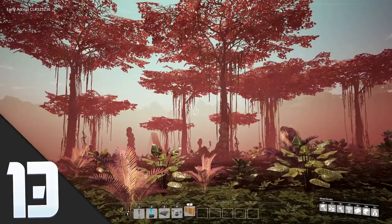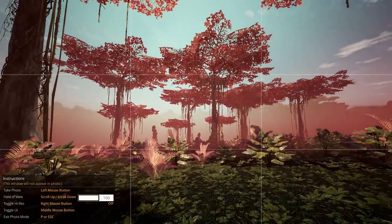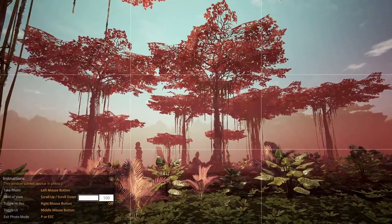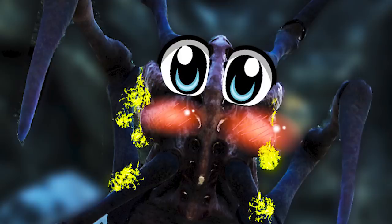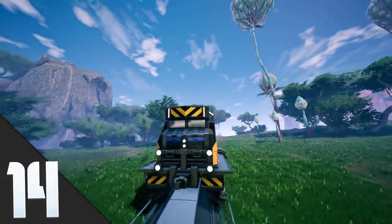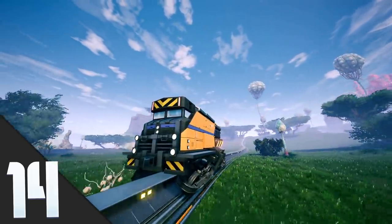And speaking of looks, you can press the P button to enter photo mode and scroll in and out to get a wider angle of things — in case you see something that looks a little pretty, or if you want that beautiful picture of your moments before death. And tip number 14 is very important: it is to remind you that trains do still, in fact, go choo.